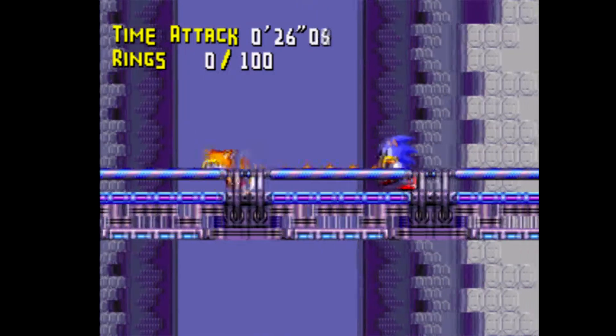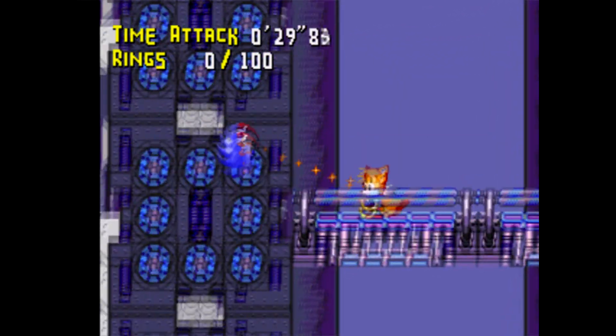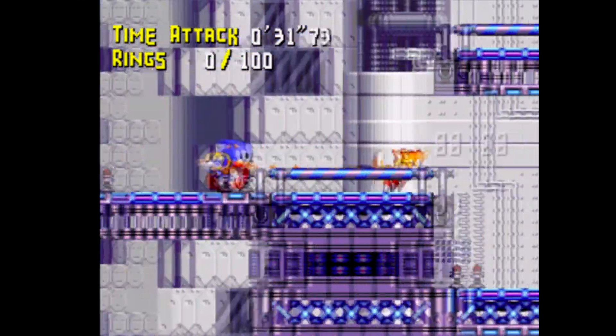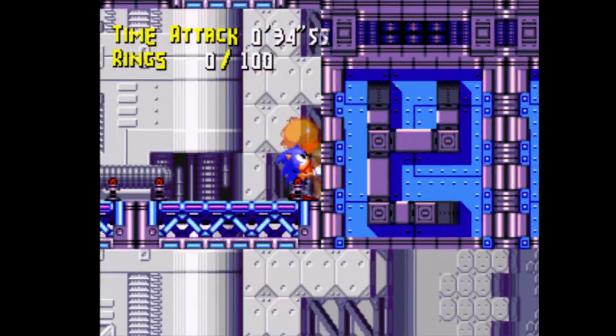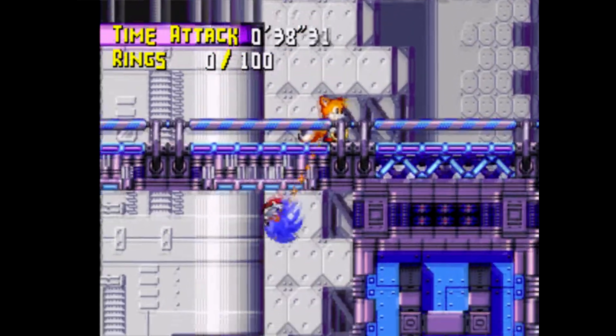So if you get stuck, you can just move all around. In the end, the whole physics play thing is actually kind of fun because you can cause yourself and Tails just to go rocketing off in all different directions. It's also like you can actually throw Tails up and have him pull you up, though it doesn't always work that way.